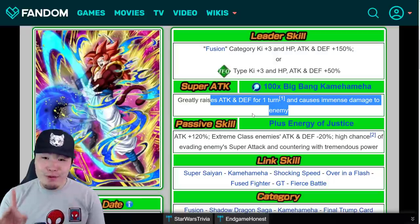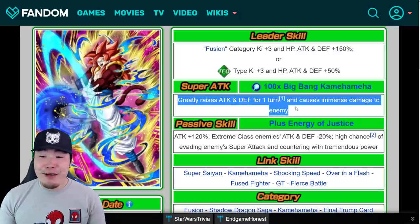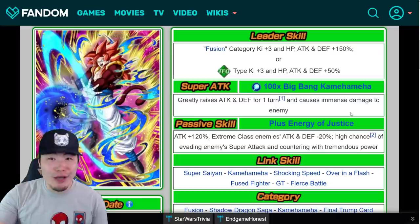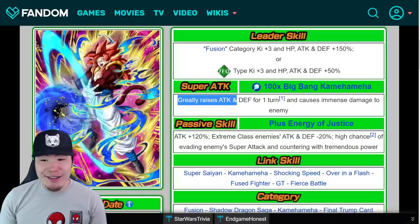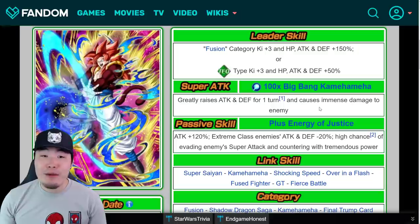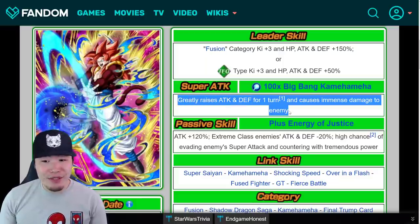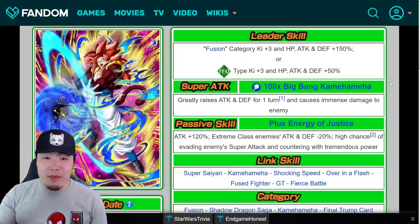As far as super attack goes, based on how broken cards have been recently, I think they might keep it the same but just remove the turn restriction — instead of for one turn, just forever, infinitely stacking like the tech transforming Gohan. So my prediction for the super attack is: greatly raises attack and defense and causes immense damage. That's probably going to be mad broken, but every single card we've been getting recently has been mad broken, so I think there's actually a good chance for something like that. Obviously I'm just speculating, talking off the top of my mind.